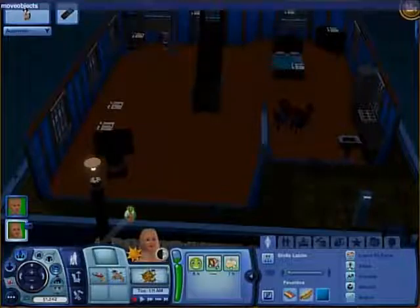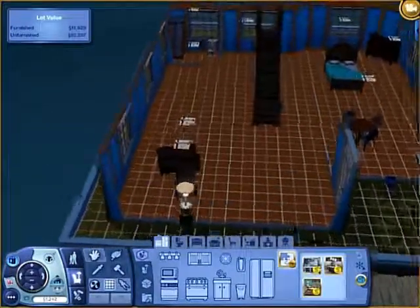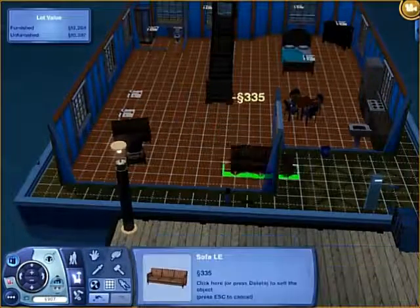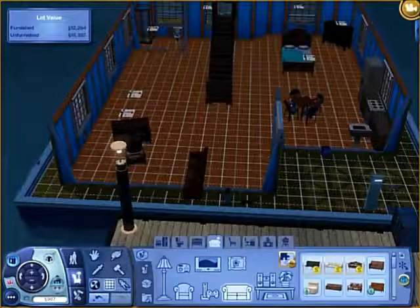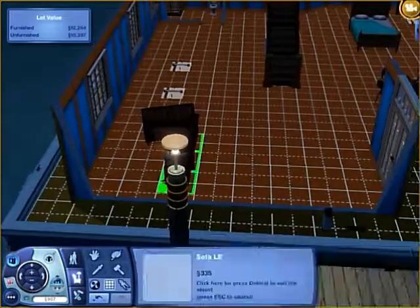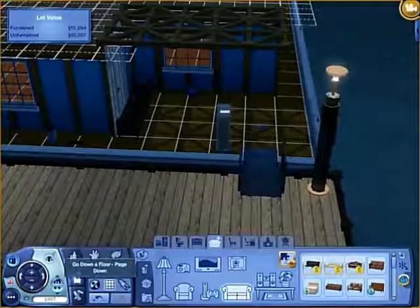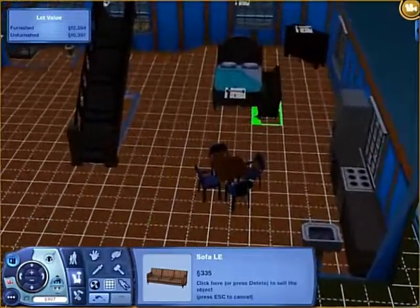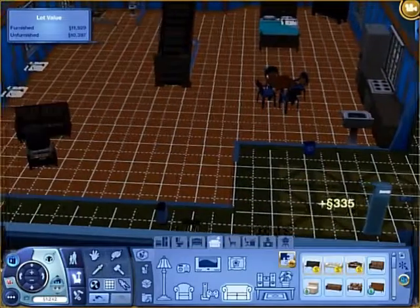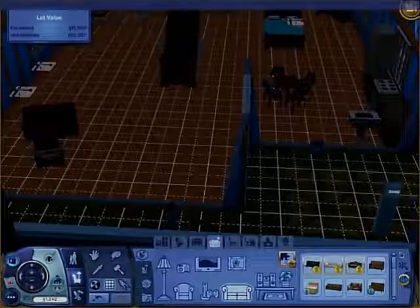Going back into live mode - this one is a good one, though I don't use it that much. It's 'moveObjects on', and basically you can grab something like a sofa and move it in between walls, put it in front of the door, intersecting the TV - whatever you want. You can see I put it in front of the front door, through the bed - it doesn't matter. It's handy for putting things on top of other things or under things.